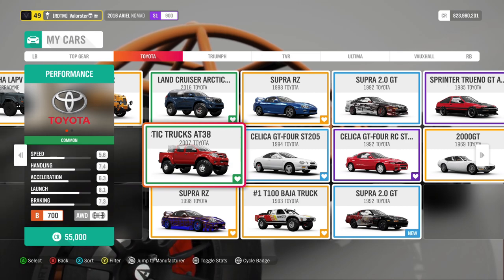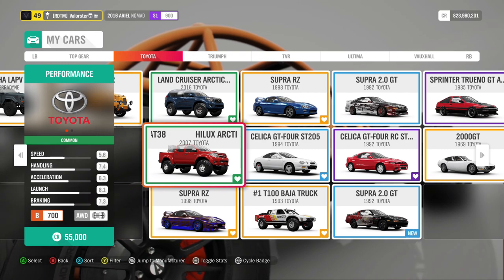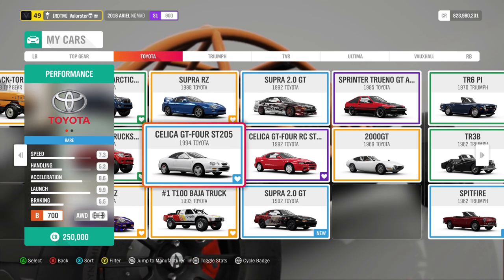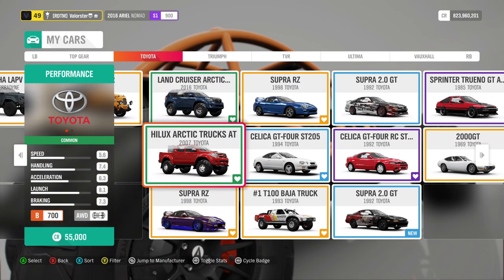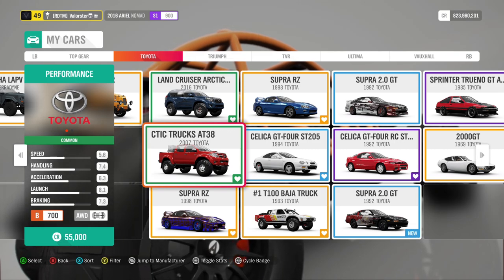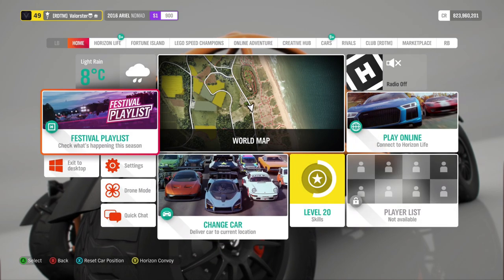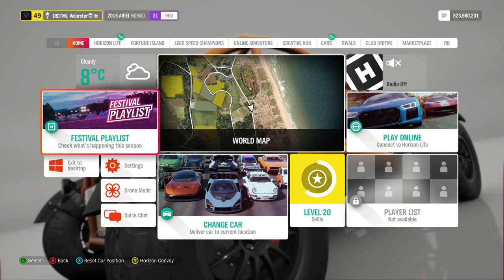You can take the Supra or any other Toyota you have, that's not a problem. But I used the Toyota Helix because I always take cars that people can buy from the auto show. What we win from that championship is a modern race helmet in black.